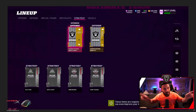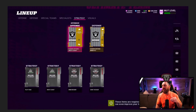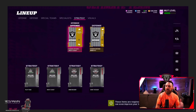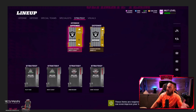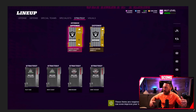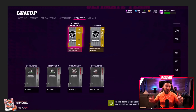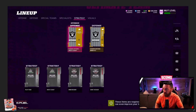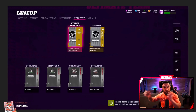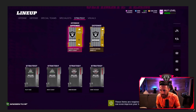The lineup screen is going to look somewhat similar to last year — offense, defense, special teams, specialist, and now Strategy is added in. Over on the far right you can also see some of those strategies like West Coast kicking in. They never really highlighted that part in depth, but we can still look at it and get a really good idea of what's going on.